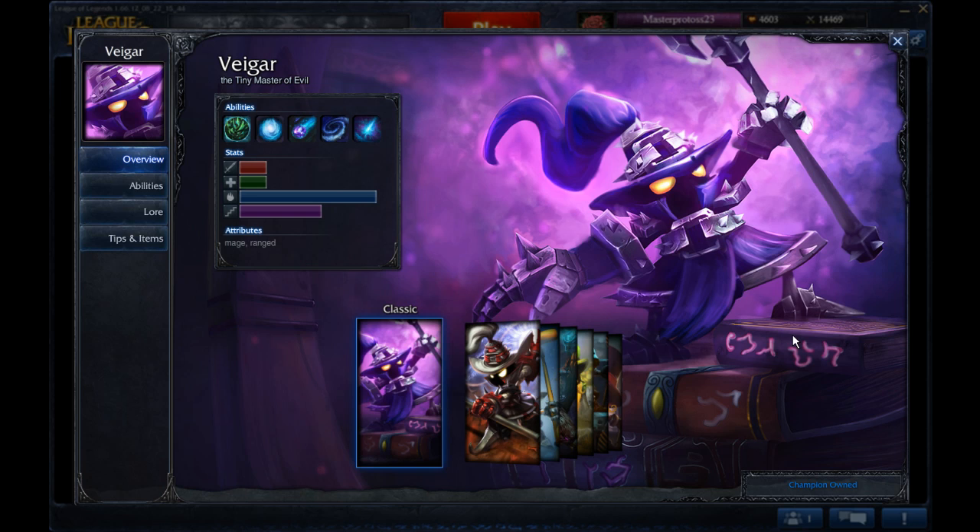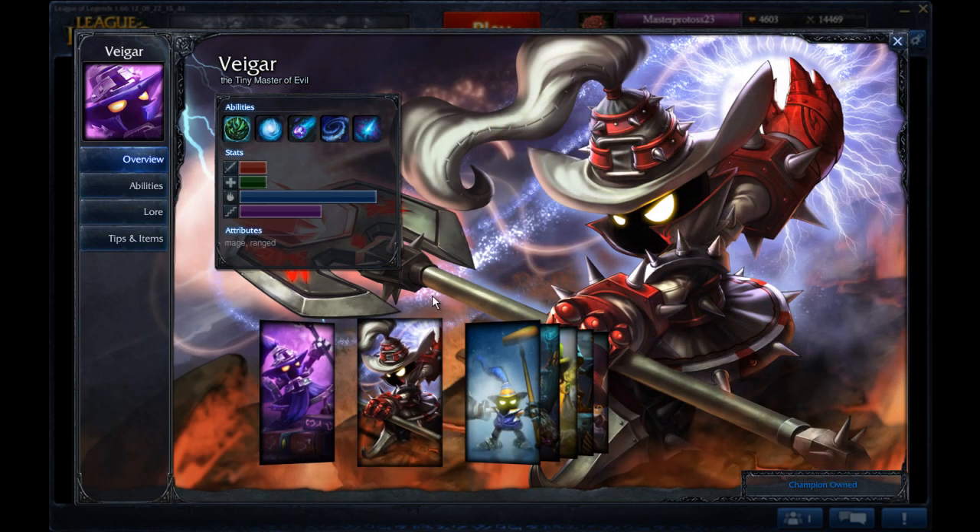We'll start off with an overview of what skins are available for this champion. Obviously you have your base classic skin. Then there is the White Mage Vhagar, which is based on the fact that Vhagar looks like a black mage. So if you're a Final Fantasy fan, both of these costumes will look similar to you — he basically just looks like a black mage, but white.